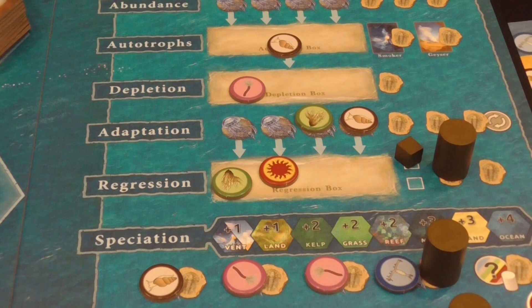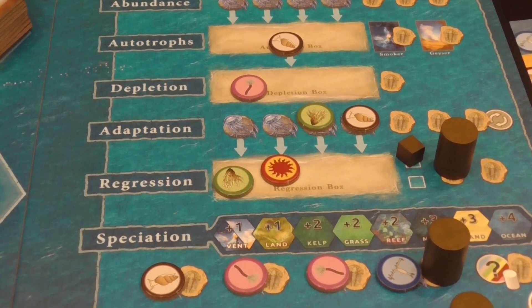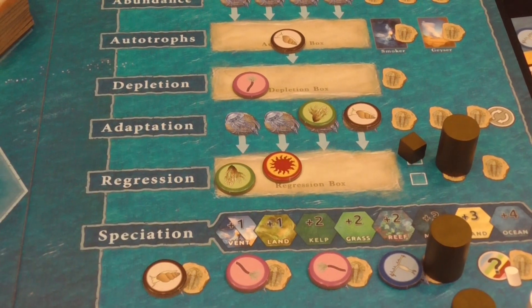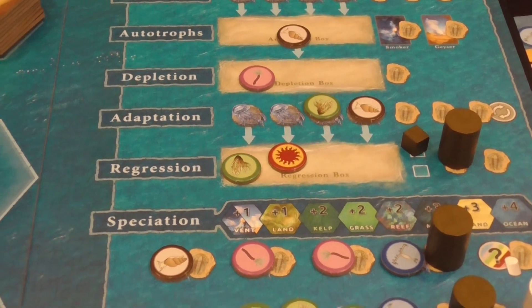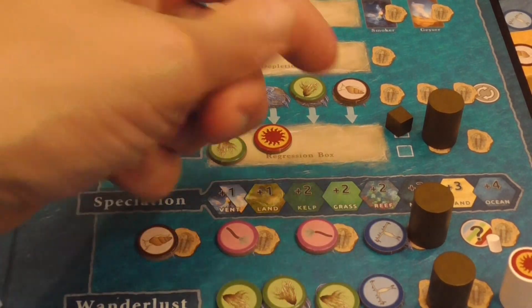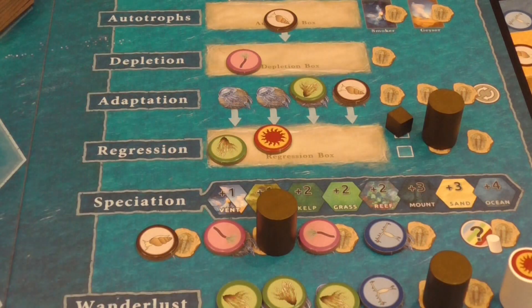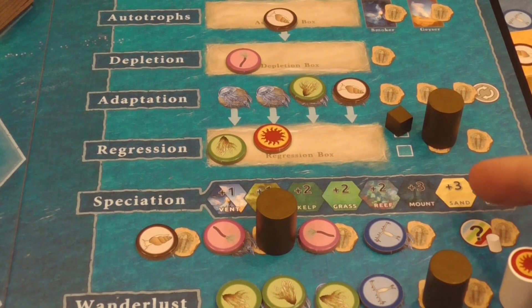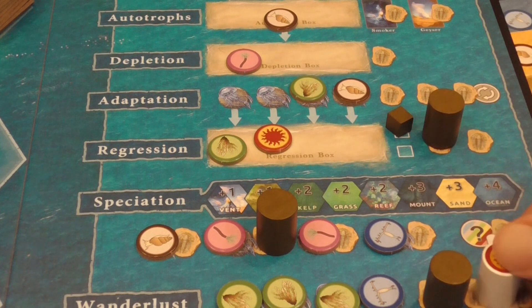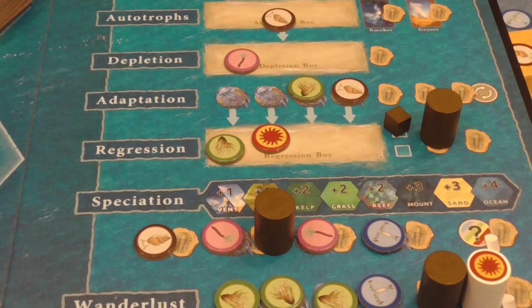Speciation is when you select a terrain tile matching an element adjacent to where you are — say plankton — and place new species there. That's when you make babies. So you could make babies around plankton, around worms depending on where you place your cube, and so on. The number of species you create is indicated on the board based on the kind of terrain — lots of babies in sand, which surprised us.